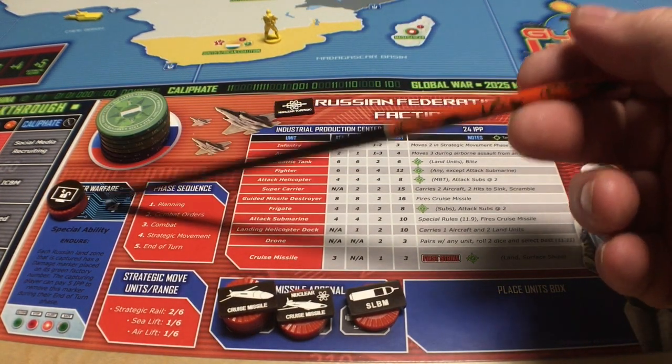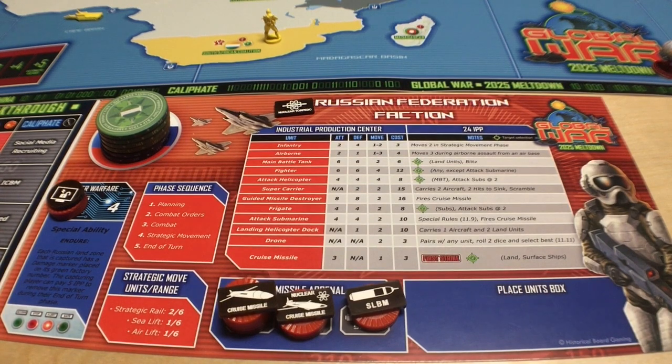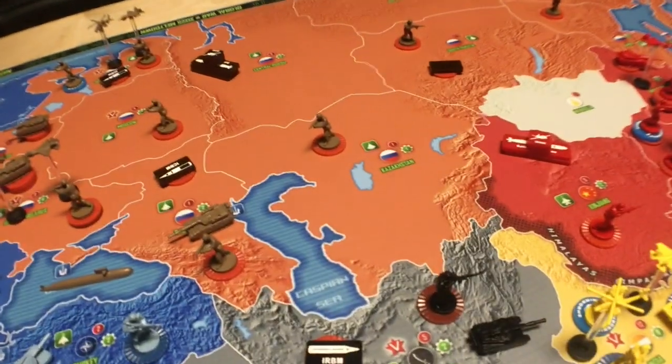They have four cyber warfare points, which is not great — some factions have five, and only the Pacific Coalition has less. But four is still pretty good. Their special ability is called Endure: each Russian land zone that is captured has a damage marker placed on its green factory number, where the capturing player must pay five IPP to remove this marker during their end of turn. Let me show you what that looks like.